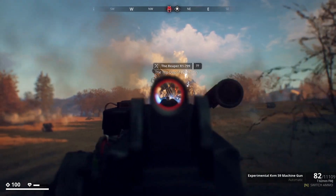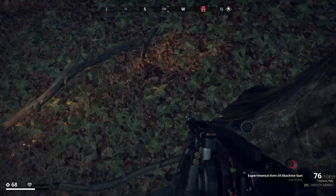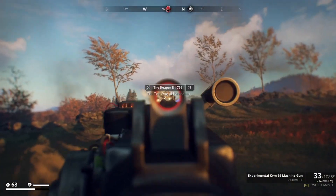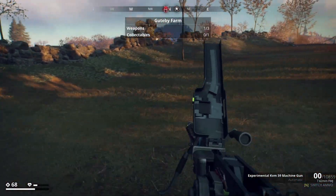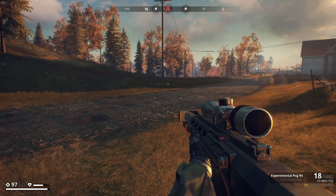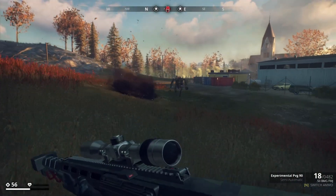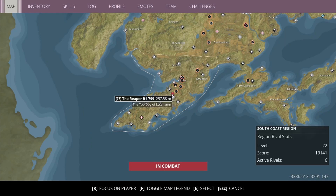The main thing the Reaper's blast wave checks for is your shoulders. So whenever you're hiding behind a tree, instead of facing towards the tree, you want to face to the side so that you're covering your shoulders as much as possible. Also anticipate a secondary thermobaric attack, because most of the time he'll put out two one after the other. If you don't have any cover, the thermobaric blast has a radius of about 175 meters — to be absolutely safe, always run 200 meters away.